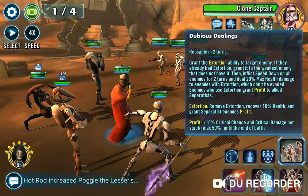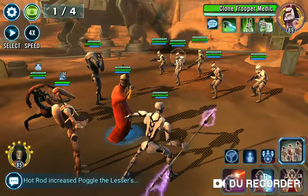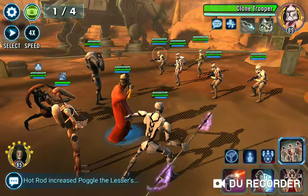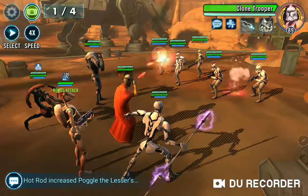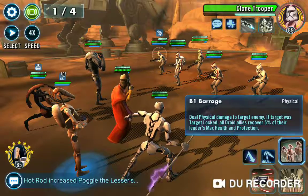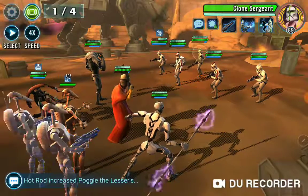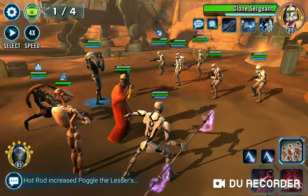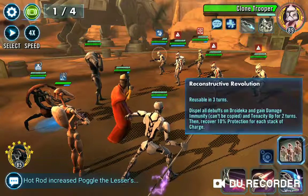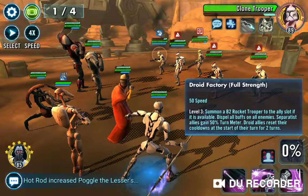Starting out combat, we have one clone, a Sarge, a Medic, and then basically a bunch of tanks. I'm going to put Nute's buff on any one of the clones to hopefully spread. I'm going to use B2's special because I want him to feed Turn Meter to the rest of the team, and get the droid rolling.